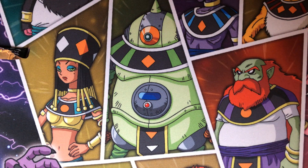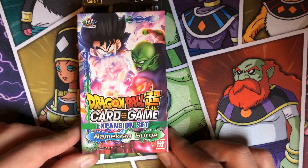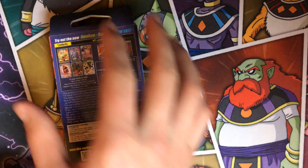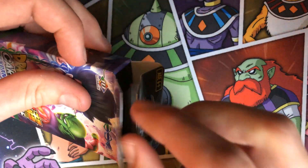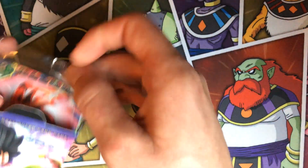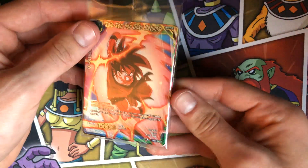All right, that was the first expansion set. Overall for first price I feel like what you get is actually pretty good. Now we're gonna go on to Namekian Surge — same thing, you get three booster packs and the six cards. I'm trying to open this one without ripping it. Please be a leader again — if I get double leaders Kaioken Goku, I'm very happy.